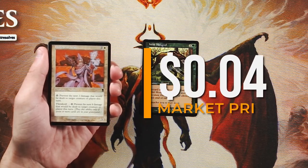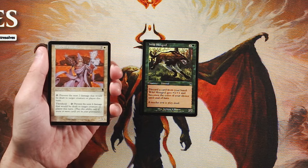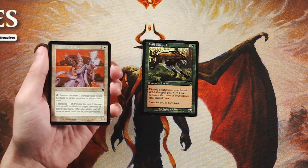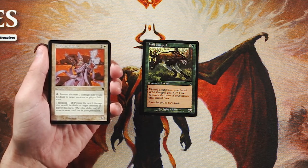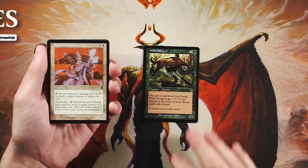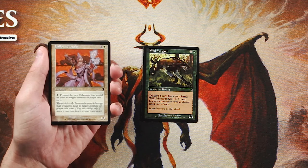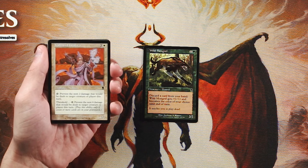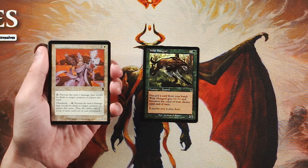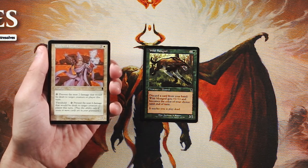Hallowed Healer is a 1/1 for two and a white. You can tap it to prevent the next two damage dealt to a target creature or player this turn. Threshold is a key mechanic in this set — it's active when you have seven or more cards in your graveyard. Wild Mongrel helps enable threshold, which is a cool way to utilize the graveyard. With threshold, the Healer instead prevents the next four damage, essentially buffing an already existing ability.